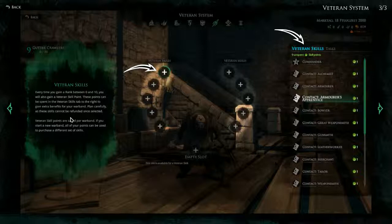And Veteran Skills: every time you gain a rank between 0 and 10, you will also gain a veteran skill point. These points can be spent in the veteran skills tab to gain extra benefits for your warband. Plan carefully as these skills cannot be refunded once selected. Veteran skill points are saved per warband — if you start a new warband, all of your points can be used to purchase a different set of skills. So the longer we play, the easier a new start should be, since we'll already be starting with veteran points. Something to keep in mind if we ever start a second warband.